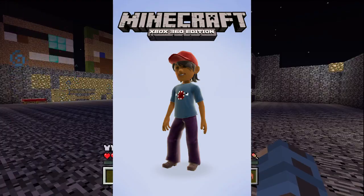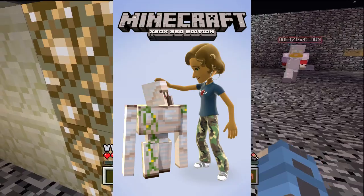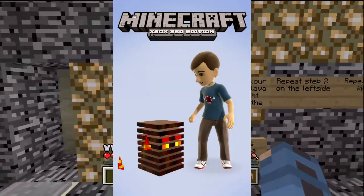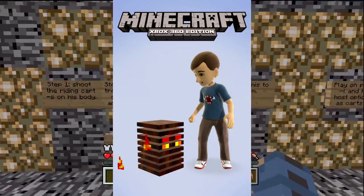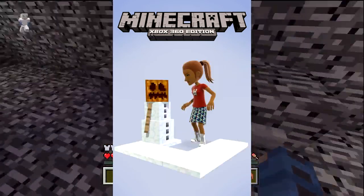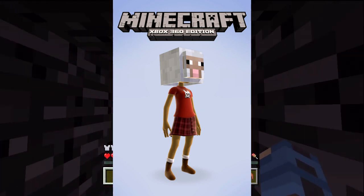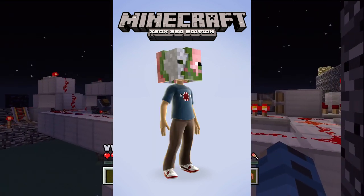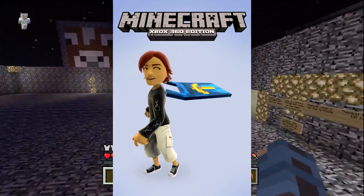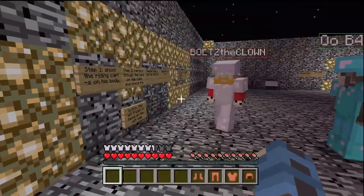They've got some t-shirts as well as some movable characters such as the iron golem, the magnet cube, and the zombie pigman. They also have some new hats with the zombie pigman and the sheep design. My personal favorite is actually the cape — it's only 80 Microsoft Points, which is a pretty good deal. It's the 2012 Minecon cape, which is pretty awesome.